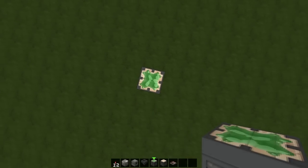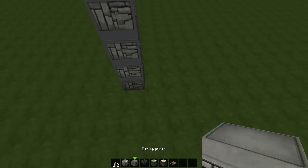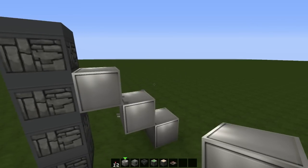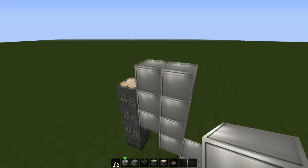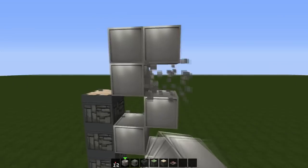So we start with 3 sticky pistons and a normal piston to the top. Then we have to place iron blocks and redstone torches like that.